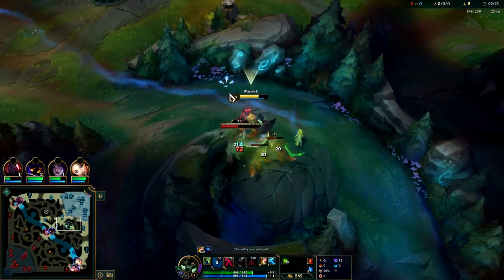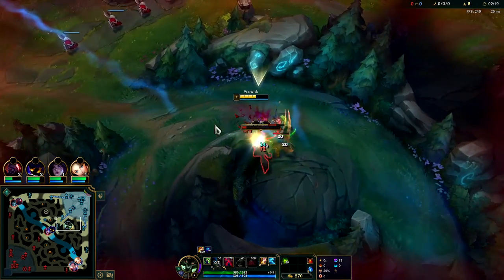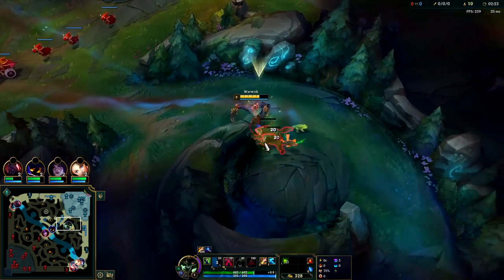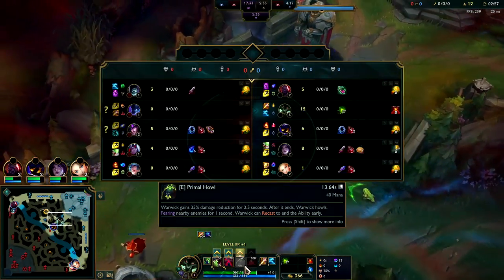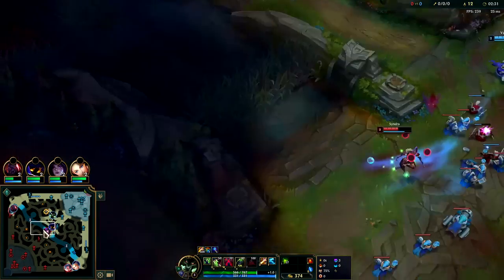Nocturne is one of Warwick's lower win rate matchups. It's hard because if he spell shields any of your abilities he gets a lot of extra attack speed, you don't apply damage from that ability, and then he shreds you down. The key to beating him is getting off a full fear cycle, not using your E early because you need that damage reduction — Nocturne is a shredder. We go ahead and smite red buff to start the camp.